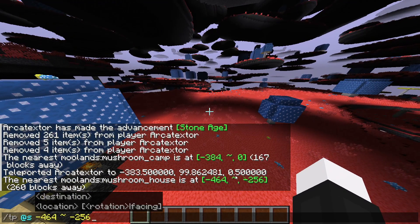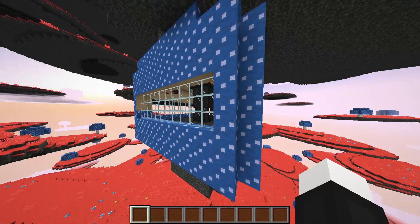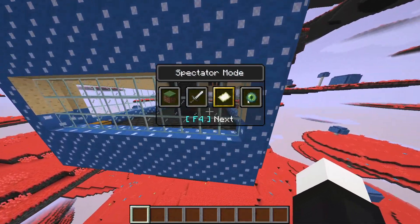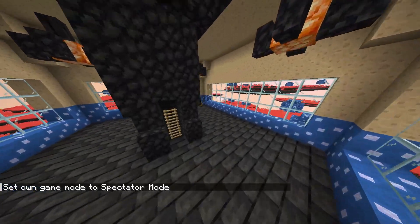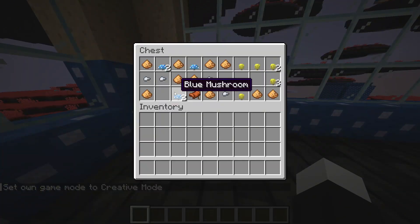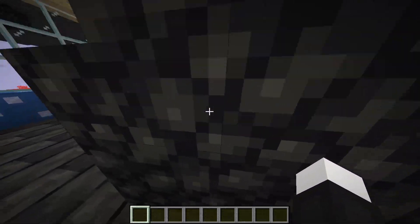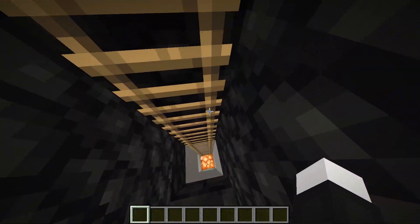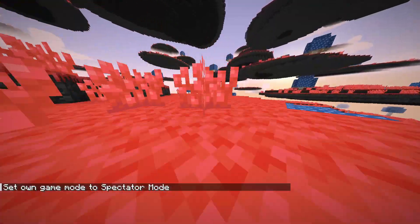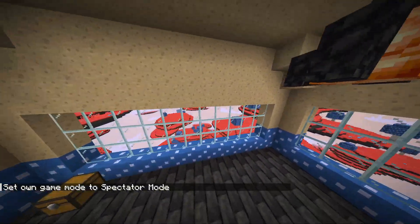The next structure is the mushroom house. I just wanted to quickly show this - after I was done recording the video I actually ended up finding this structure that seemed to not generate properly earlier, so I found it afterwards. This is the mushroom house - inside you can find mushrooms, saddles, iron nuggets, glowstone, that kind of stuff. It's made out of some vanilla blocks and some modded blocks. It's basically just a giant mushroom-shaped structure - a nice little structure.